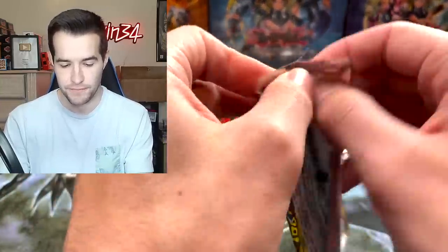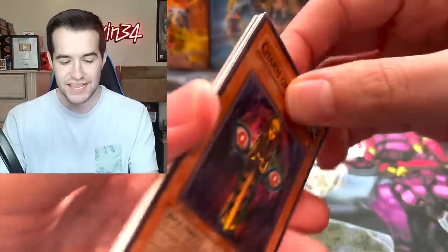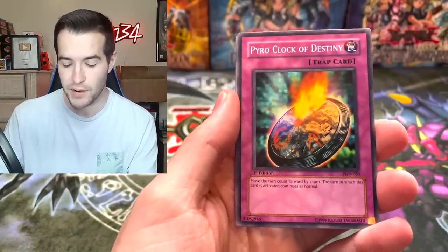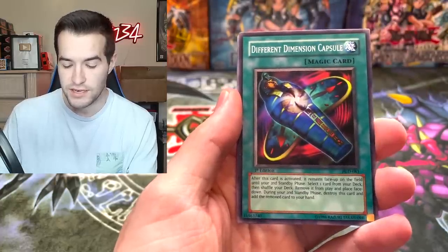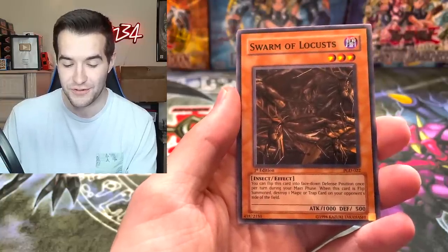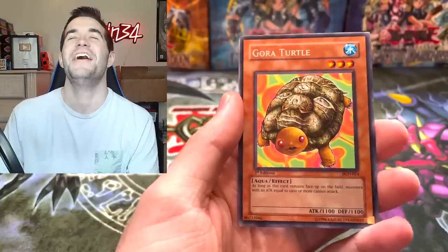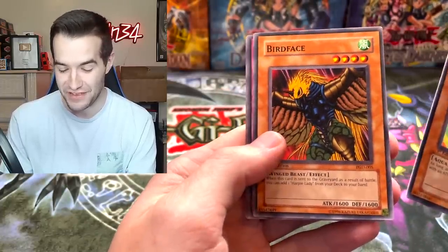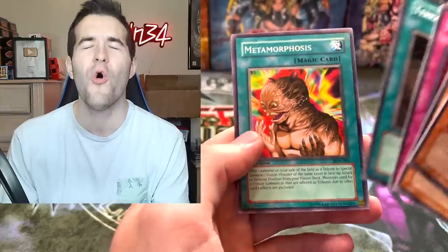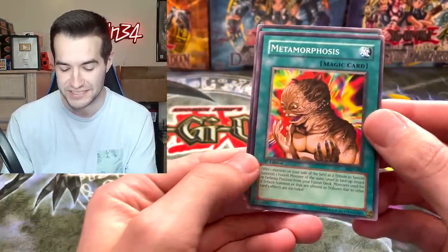Pharaonic Guardian - let's go. It's been okay to us, one super, some decent rares. Can it bring us an epic foil? Charm of Shops, Pyro Clock of Destiny - can we get a Metamorphosis as well? Different Dimension Capsule, Swarm of Locusts - a pretty strong card if you're playing that flip deck. And it's the same rare as Agora Turtle again, plus the Birdface - the Legendary Birdface. Rider Spirit, Terraforming - that's a pretty good one. And there it is, the last card of the pack. Last two actually were pretty good, so that's not a bad pack with that Metamorphosis in there.